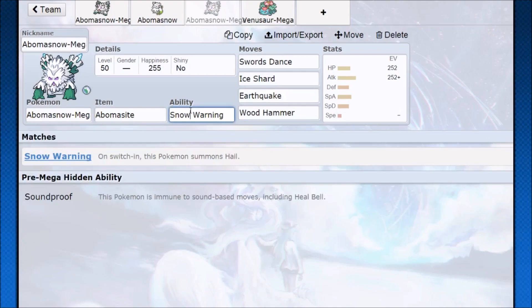If Mega Abomasnow got an advanced Snow Warning — where it Mega Evolves and keeps Hail forever, like going back to 5th generation weather — making it summon Hail permanently until something clears it, then Mega Abomasnow might see some more play. But right now, weather can get overridden, Trick Room can get disrupted, Blizzard just doesn't always KO — there's a lot of things to worry about. In the right Trick Room setup though, it can still be pretty powerful.